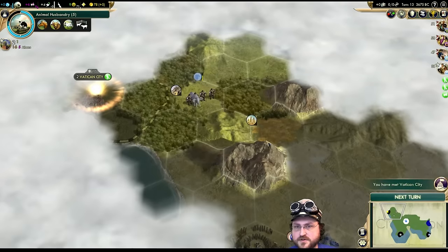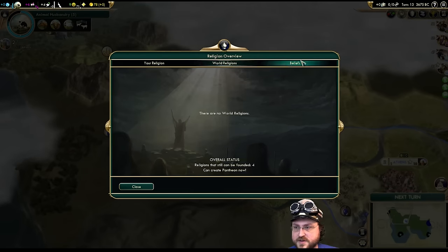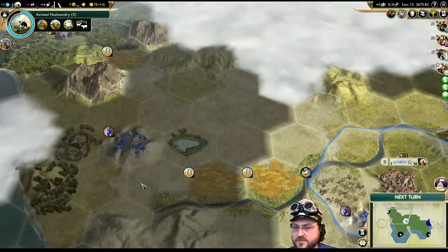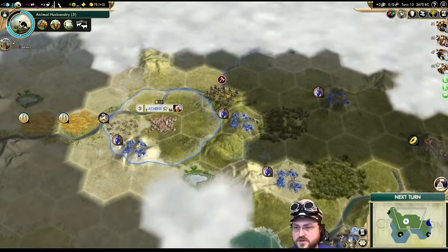Who do we meet? Vatican City — all right, more faith. We're gonna get a Pantheon — we can't pick a belief now though, right? We're gonna have to wait until next turn. It's not like a social policy where we can kick it in right away.